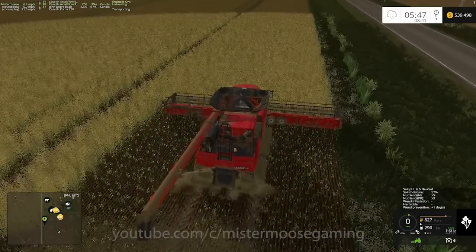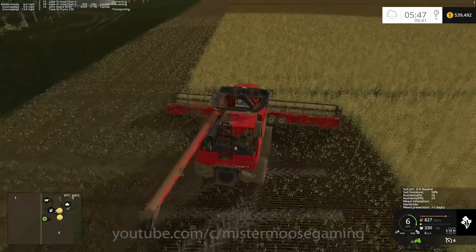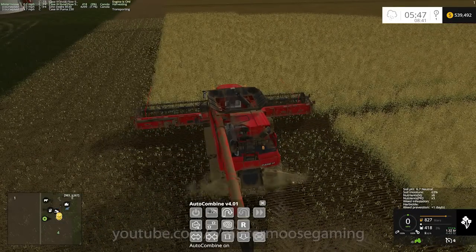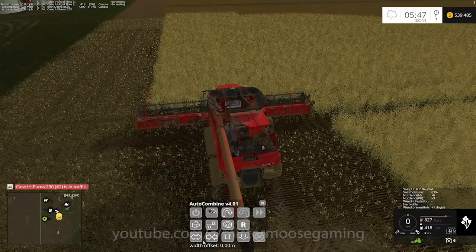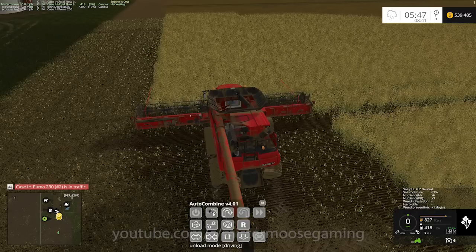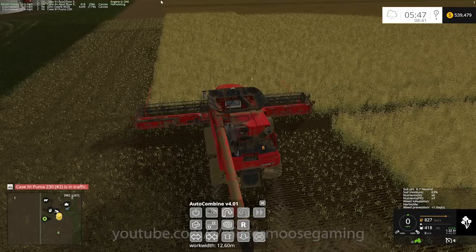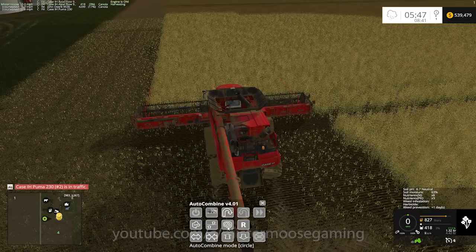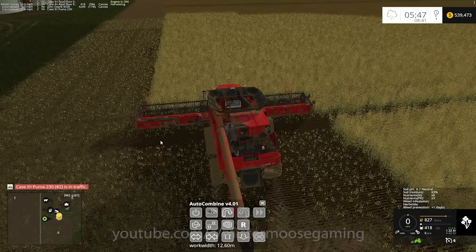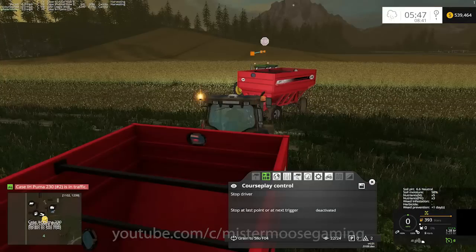Then we need to get this guy set up and running. We'll cut him in, put him into auto combine, and set him on his way. Just cut in a little bit, make our turn, get straightened up here, and we're good to go. Bring up auto combine — with auto combine on, that's what turns the little feelers on. You can do offsets if needed. Distance keeper just keeps them from running into each other. Unload mode while driving means he stays moving when unloading. The active side is our sensor side, and we're going around in circles. Hit that, hire the help, and let's get in the other combine and get some work going.